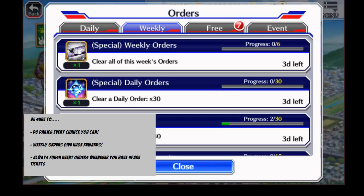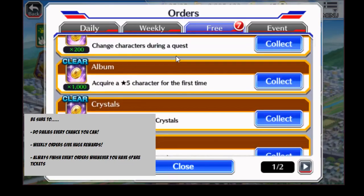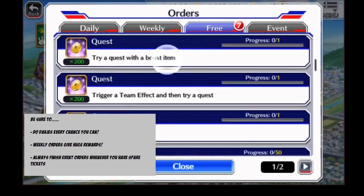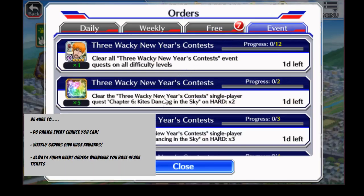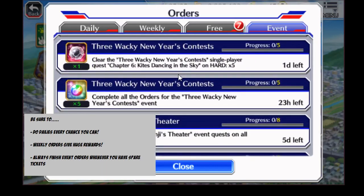When you have kind of special weekly orders, you can get summon tickets that are special — for instance, this one's for the Thousand-Year Blood War summon, which is pretty cool with nice little added bonuses. The free orders are your general account achievement-based orders. You'll knock a lot of them out at the very beginning of your game, so just grab them whenever you can. And of course, the event orders — this is the meat right here, the one you really want to focus on. Make sure you knock those out before the event expires, because you'll have to wait until the next time it comes out. Definitely do those whenever you have spare tickets after completing your dailies.